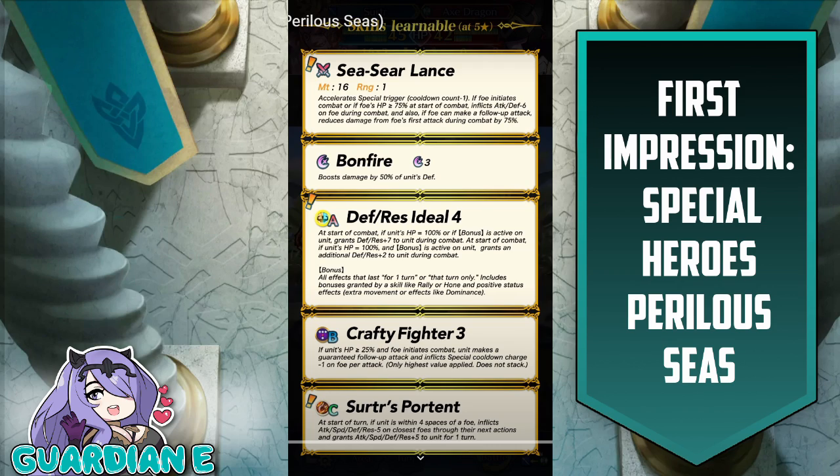Crafty Fighter 3 for the B slot — if unit's HP is greater than or equal to 25% and foe initiates combat, unit makes a guaranteed follow-up attack and inflicts special cooldown charge minus 1 on foe per attack. Actually, Crafty Fighter 3 only gives the follow-up on enemy phase, not player phase, so it may not synergize as well with C-Seer Lance's damage reduction. If the enemy doubles you, they'll hit you twice, so Surtr essentially takes a full attack. It may actually make more sense to give him a player-phase-oriented B slot skill since C-Seer Lance tends to be player-phase-oriented. That said, Crafty Fighter 3 is still a useful skill to have.